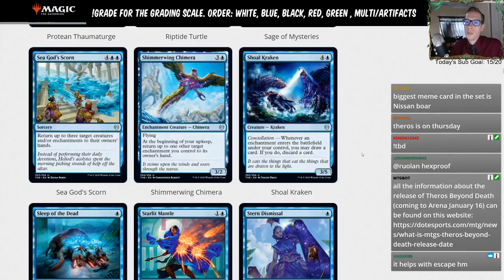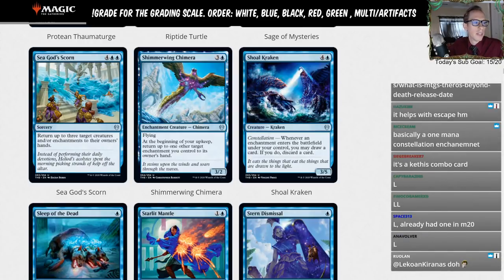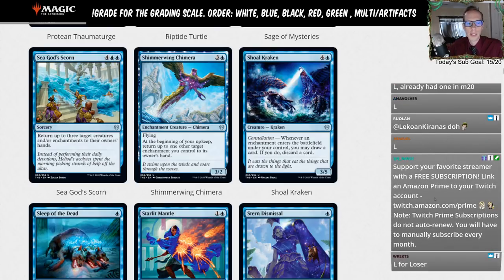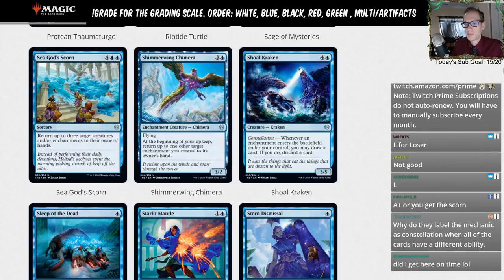Sea God's Scorn — four blue blue sorcery: return up to three target creatures and/or enchantments to their owner's hand. So triple bounce for triple the mana at sorcery speed. This is an L — not good enough for standard. You can bounce your own sagas to reset chapters, but we're putting better cards in our deck.